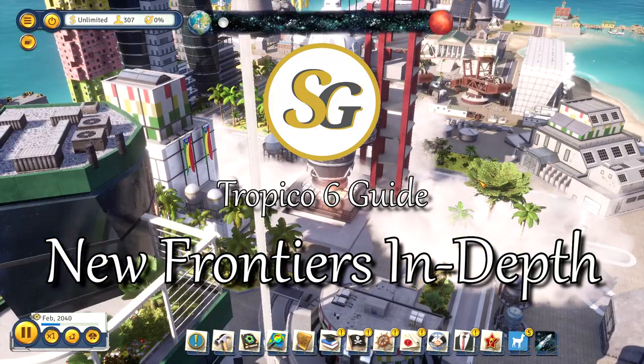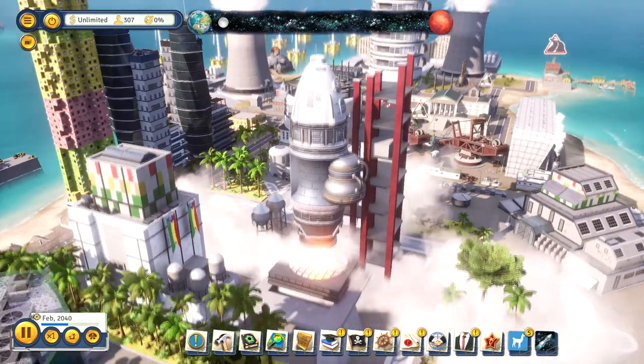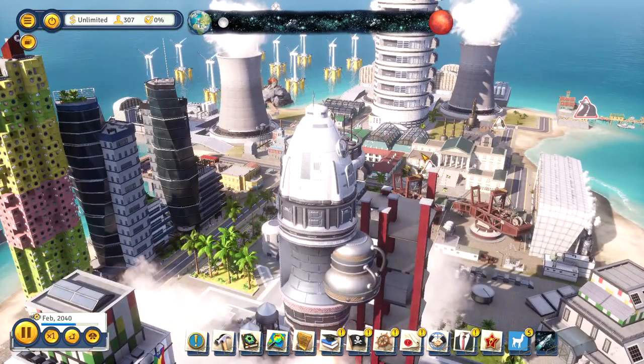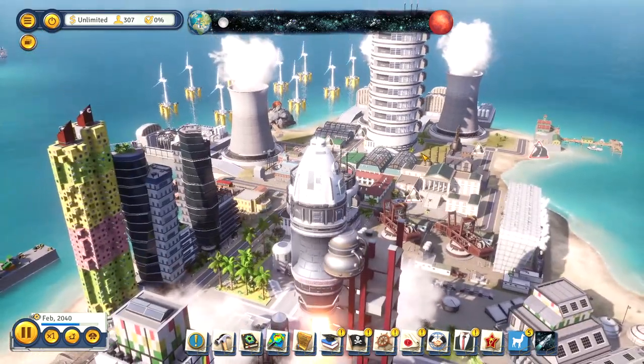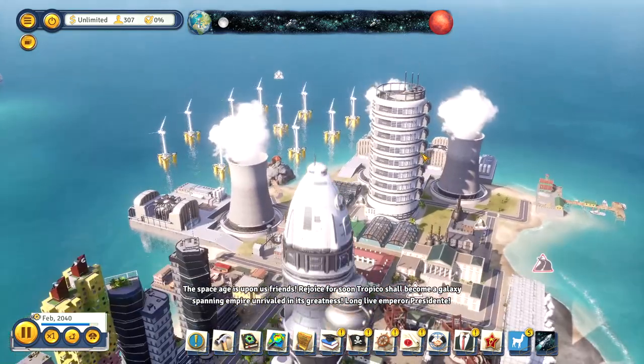Hello, today I'd like to take an in-depth look at New Frontiers, the latest DLC for Tropico 6. This DLC is all about launching your Tropicans into space. You'll have to set up a space complex, research and test new rocket parts, and eventually reach the moon, then forward on to Mars to claim it.